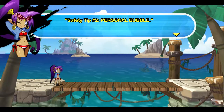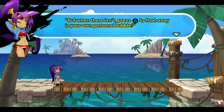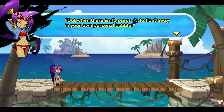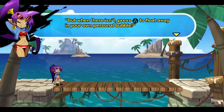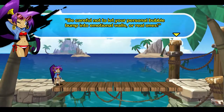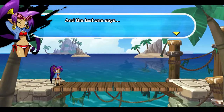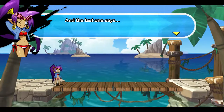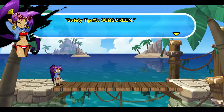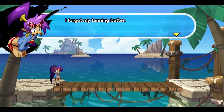Safety tip number two: personal bubble. There's plenty of room for everyone — everyone being Shantae. But when there isn't, press triangle to float away in your own personal bubble. I thought they meant there was enough room in the bubble — that would be amazing! Be careful not to let your personal bubble bump into emotional walls or real ones, or your bubble will pop. And that's no good.